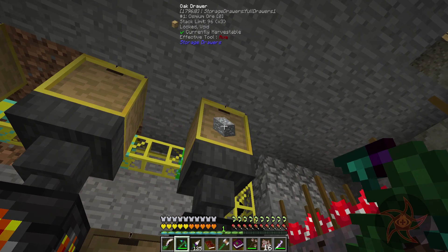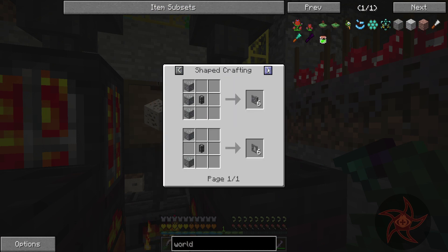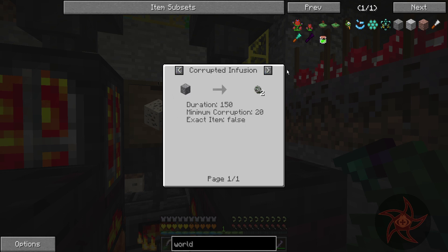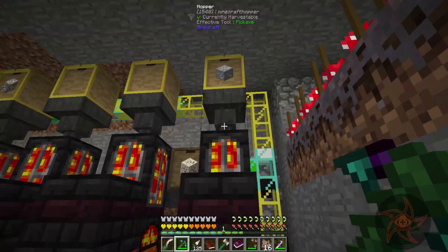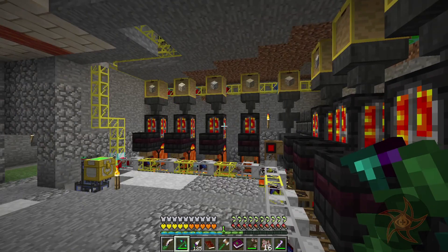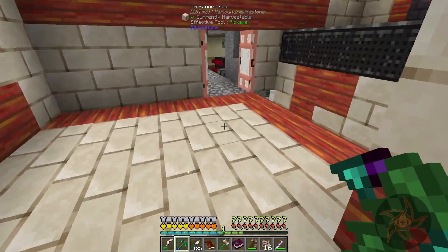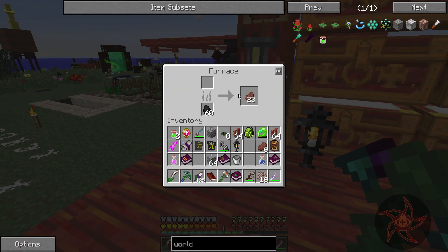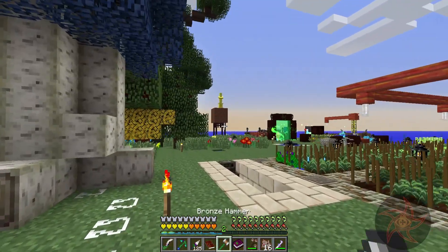This system over here — by the way, the osmium doesn't actually melt in a crucible furnace; it has no recipe at all. We can melt it in a smeltery, but that's kind of it. So I just headed up over here to grab it whenever I want — just going through and grabbing like a stack at a time and running it through a furnace, because why not. I don't really need tons of osmium unless I decide to go all out on Mekanism, which I might have to.